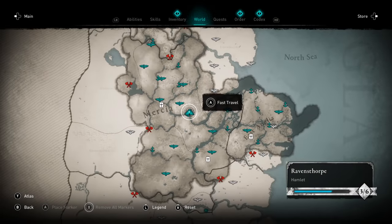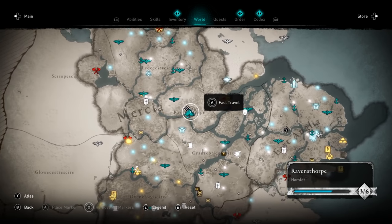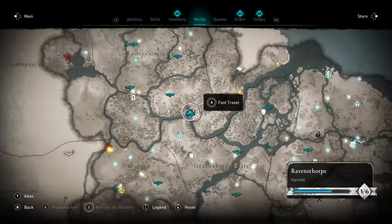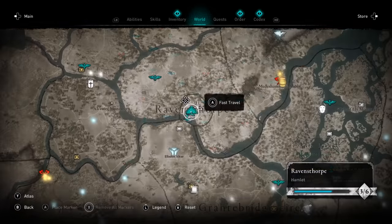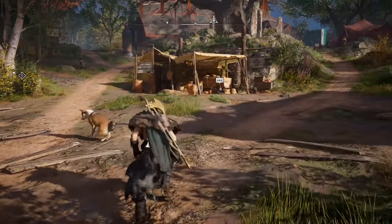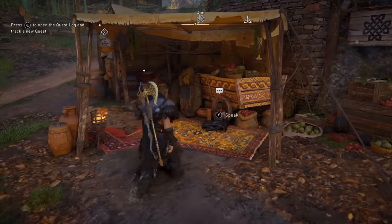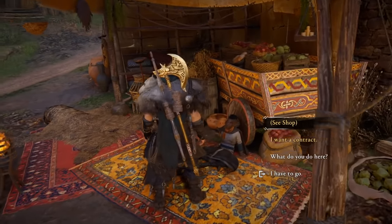Assassin's Creed Valhalla has a mythic weapon and armor merchant that you can unlock in your settlement. He will appear after you finish one of the main story quests in any of the regions of England, so very early on in the game you have access to him. Once he appears make sure you come and talk to him — he's opposite the docks just here in your settlement. The next part is really important because he'll give you access to a shop that has the best weapons and armor sets in the game inside of it.